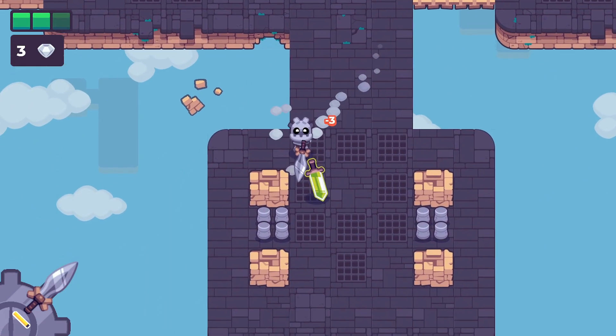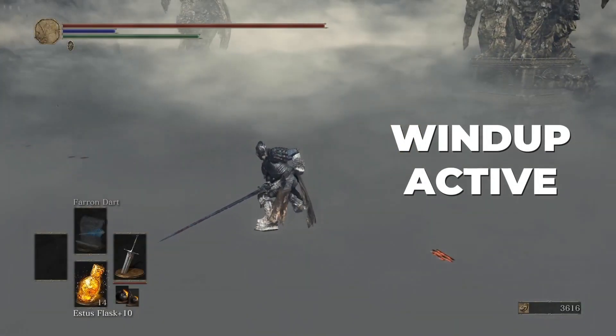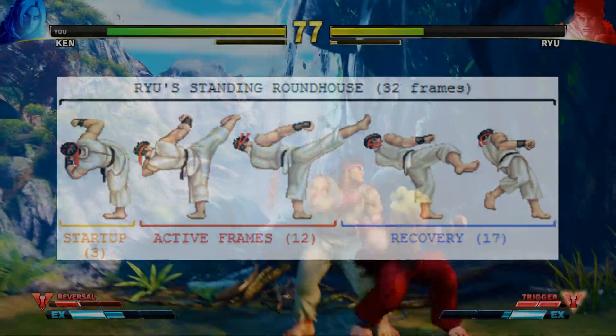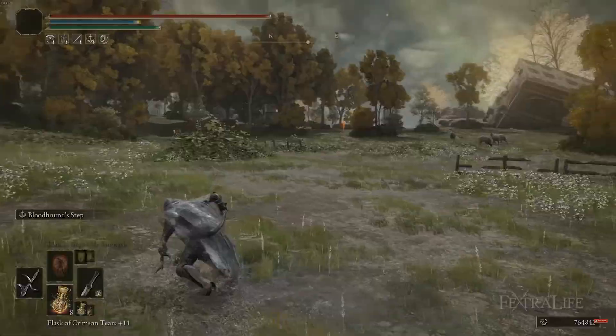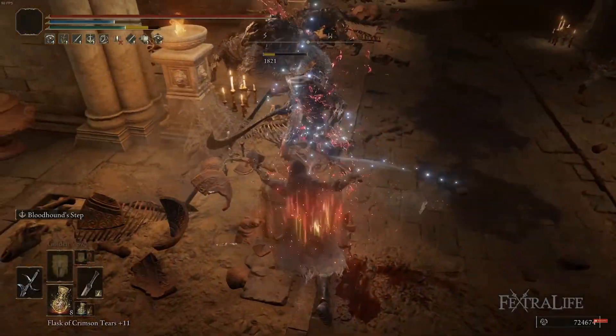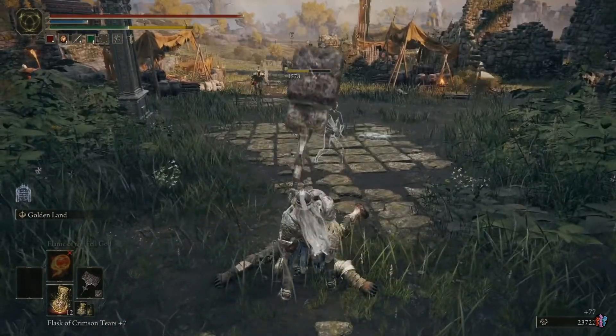We generally split melee attacks into three phases: the windup, the active phase, and the recovery. The hitboxes stay active only during the active phase, which helps balance attacks. A fast swing will be safe but have limited range and deal low damage, while a heavy attack will reach much farther but leave you vulnerable for a moment.